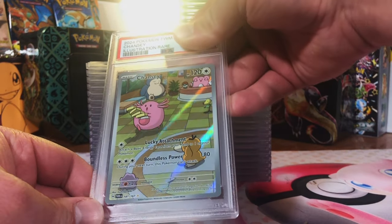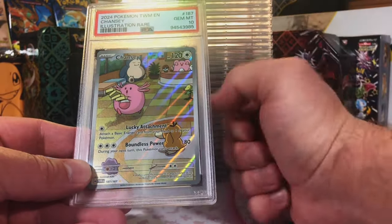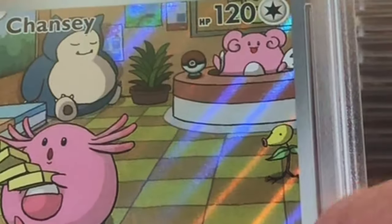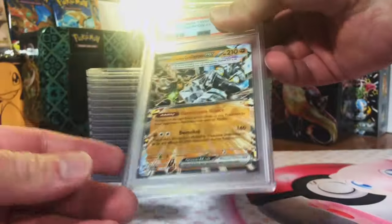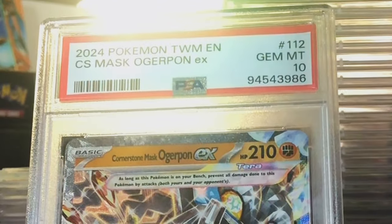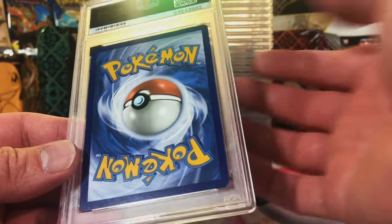Gem Mint 10! Yes! That's what I'm talking about. Look at that artwork - you got your Snorlax, Blissey, Bellsprout, Psyduck, Ditto - the gang's all here. Cornerstone Mask Ogerpon EX Double Rare - I still think this could fetch a 10. Gem Mint 10 again! Only 1 eight, the rest are 9s and 10s. I don't know how we do it on this channel - we just cannot strike out.